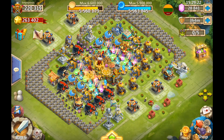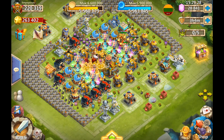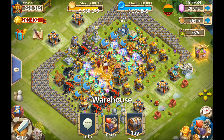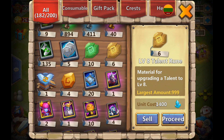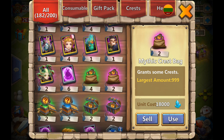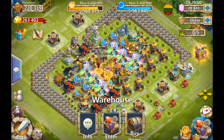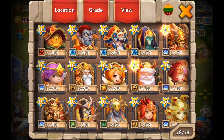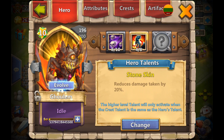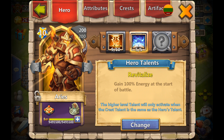Welcome back! Today we're on another guildmate's account - he's been an awesome member. We're rolling gems for heroes and talents, opening level 5 talent boxes, crests, chests - you name it. We have one level 5 box, some duplicate heroes, and we're mainly looking for the newer ones. We have legendary hero cards to open, and he's looking for either Bulwark or Stoneskin on his Gullum and some other good talents.